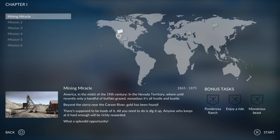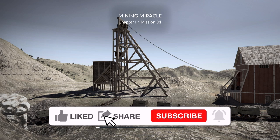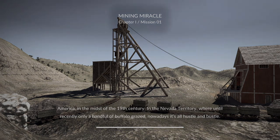Here we go — America, in the midst of the 19th century in the Nevada Territory, where until recently only a handful of buffalo grazed. Nowadays it's all hustle and bustle. Beyond the Sierra, near the Carson River, gold has been found. We're on the PS5 today. I want to say a big thank you to Nacon and Urban Games for sending me a key to play this on the channel.